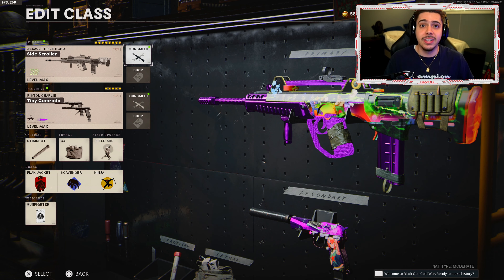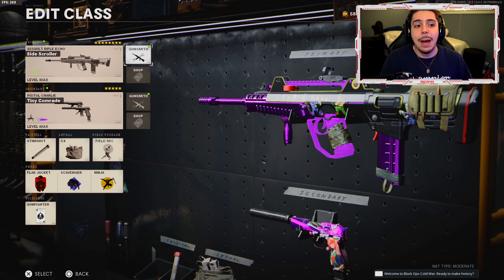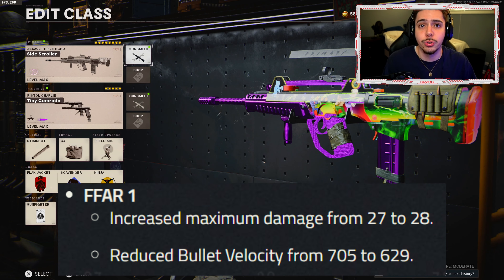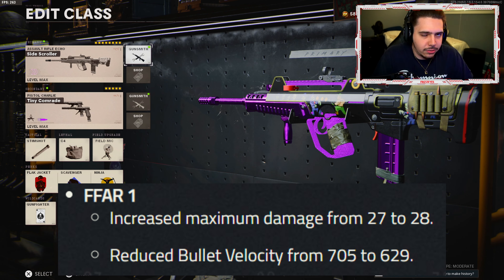This time around, mid-season update, this is going to be one of the top weapons. It seems like they're really trying to push for this weapon to be used more. So this time around, we got a damage range buff by 1 — you know, better than nothing — it makes the weapon more powerful. And then they decreased the bullet velocity by nearly 100.